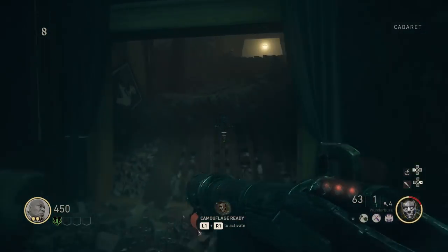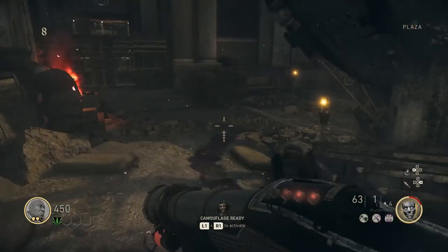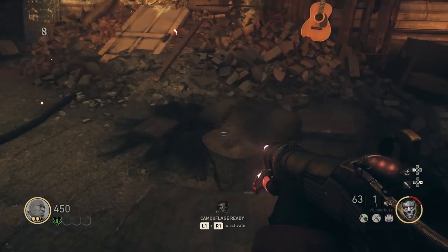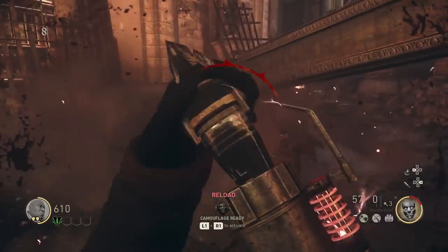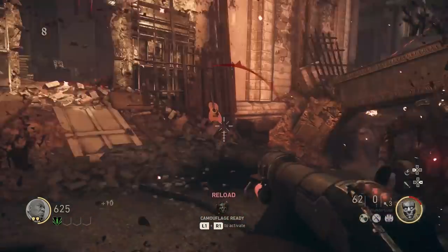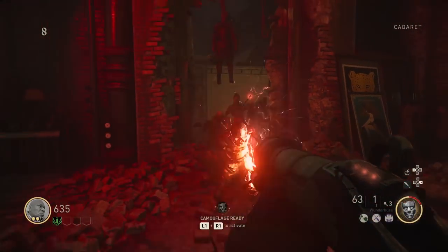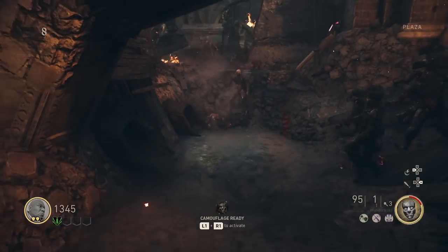Step one for helping out the smuggler: first you need to find him. He's in the sewer, apparently, under a gas tile — like, it's literally a tile that says 'gas' on it. You'll need to hit that tile with a grenade to open it up. You can find that tile in the plaza section of the map. It's near the entrance, like the connection to the cabaret in that area, and it's by the BAR purchase station.